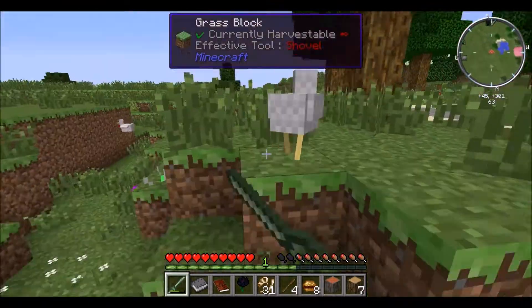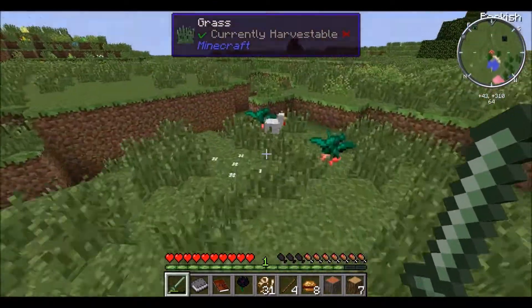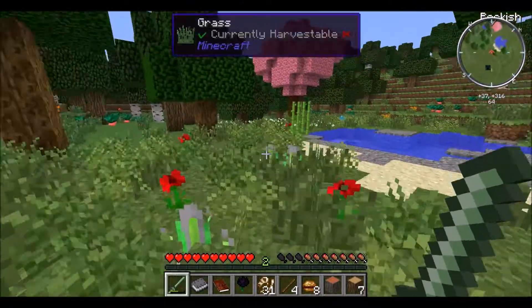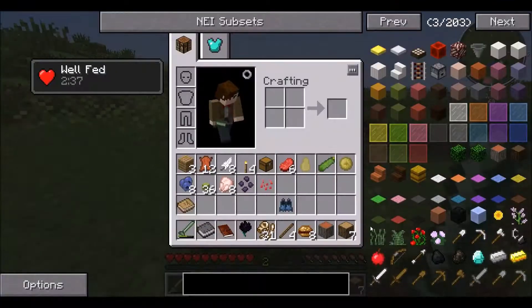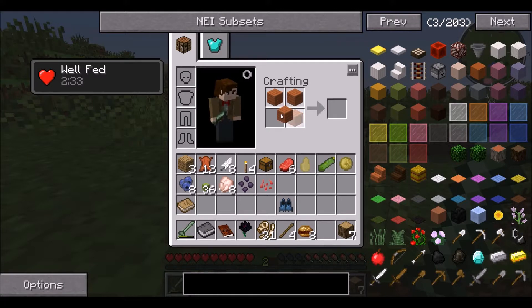Do you know what would be a cool mechanic? If animals — look how quick your abilities go down on this. It's ridiculous. Okay, let's just turn this into a crafting table.